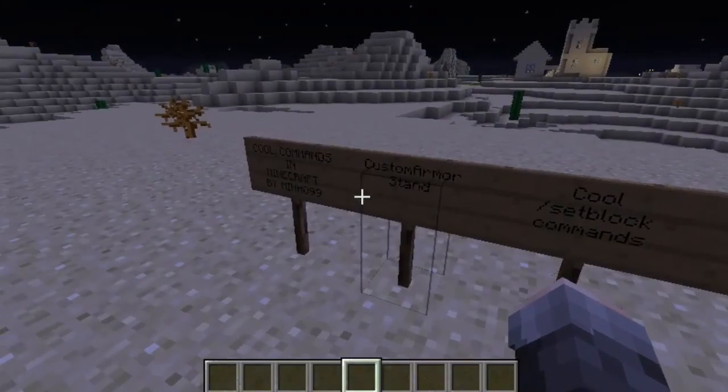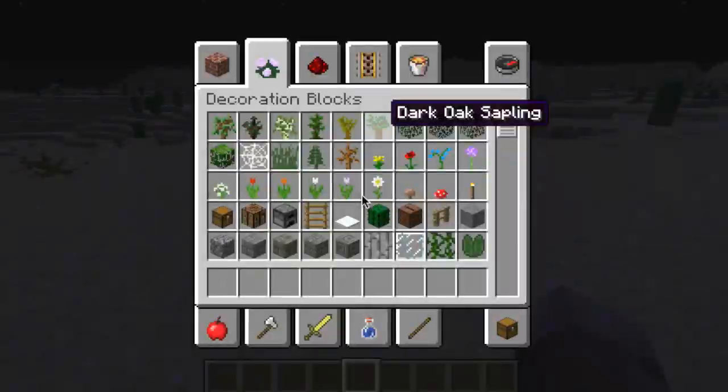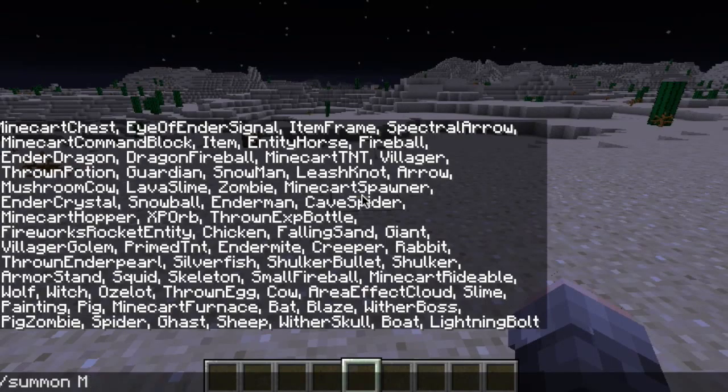First we have the Custom Armor Stand. This is one of my favorites for a few reasons. To show you, I should type in the command. So you do /summon — not Minecraft Chest — Armor Stand, and then — I forget what they're called — and then you do Show Arms 1.